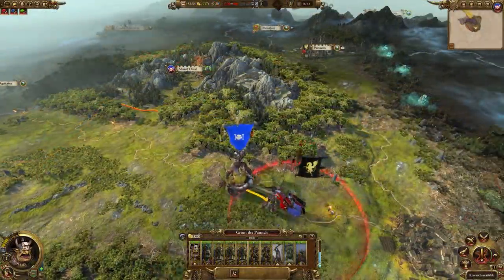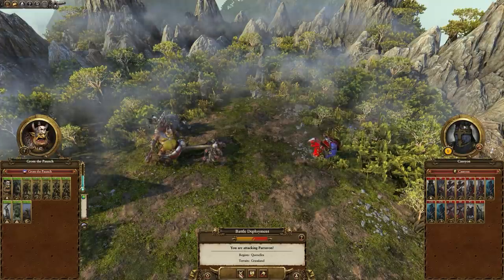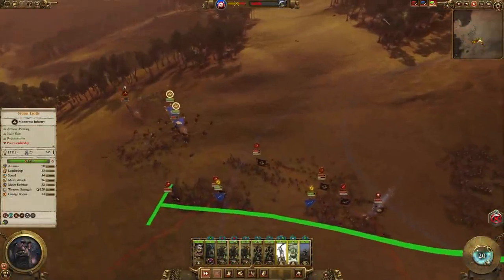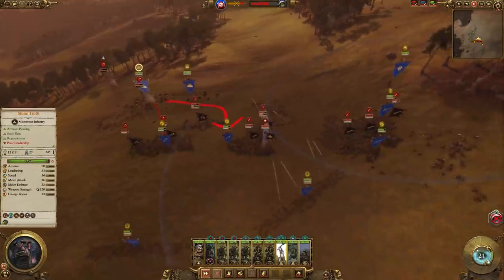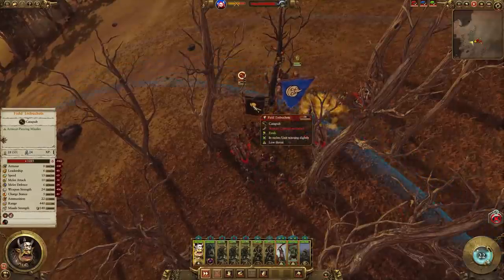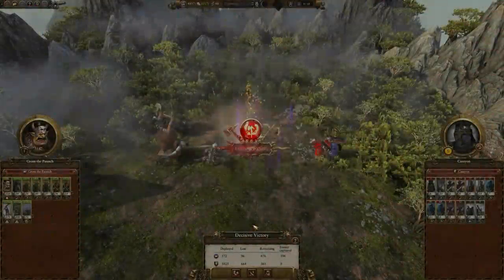If they do run away, simply pursue them and fight this battle. Even though you could probably win with the auto-resolve, you'll take a fair pounding which will slow you down, so it's best to fight the battle and minimise casualties. A lot of these early battles are fairly simple: use your gobos as a front line, flank around with the trolls, hit the hammer and anvil, break their leadership quickly. You can use Grom on his speedy chariot and the pump wagons to harass missiles and artillery. Try to beat them by breaking their leadership rather than killing all their men.